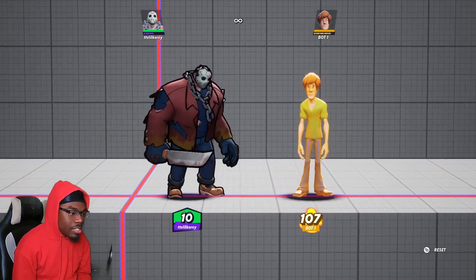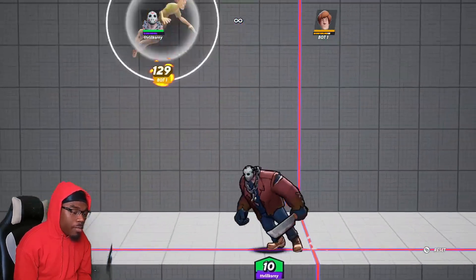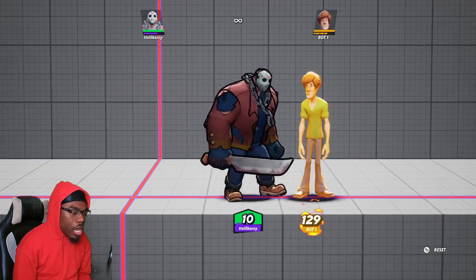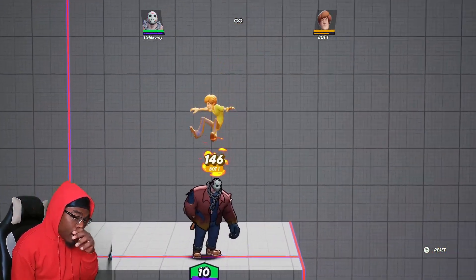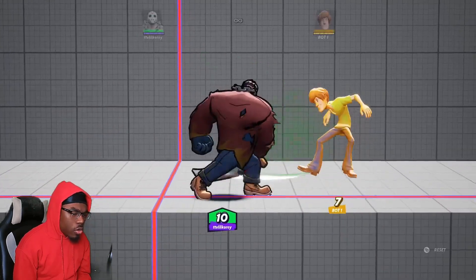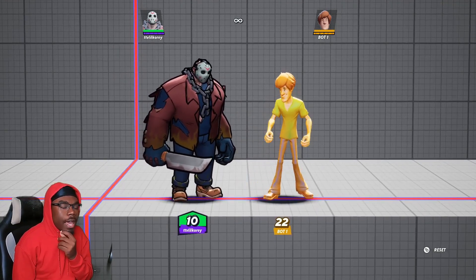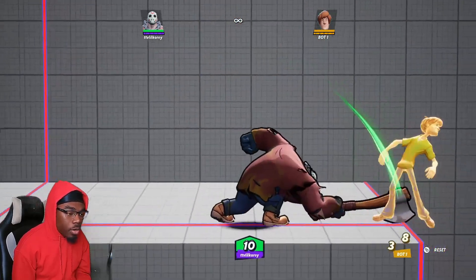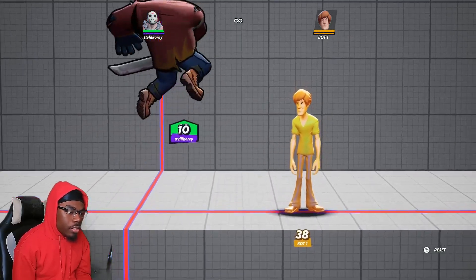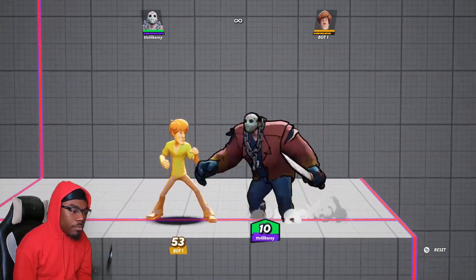Next is Jason's up special — an axe grab where he grabs the opponent and slams them down. After grabbing you can turn the other direction for mix-up purposes to throw the opponent to the other side. You can combo this after jab-jab into up smash. At lower percentages, after the up smash, opponents tend to dodge a lot, so read whether they dodge inward to go for side air, or outward to apply pressure.